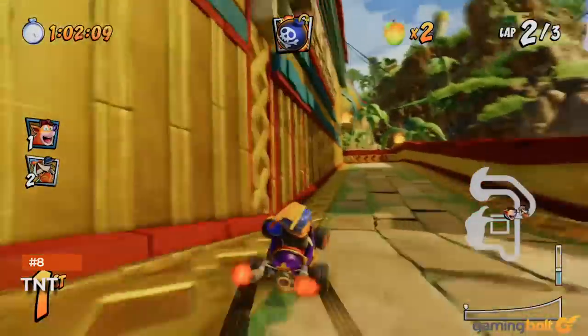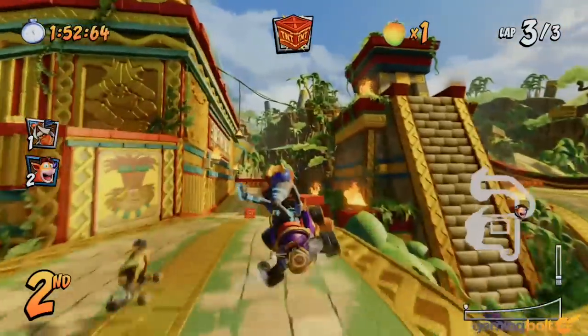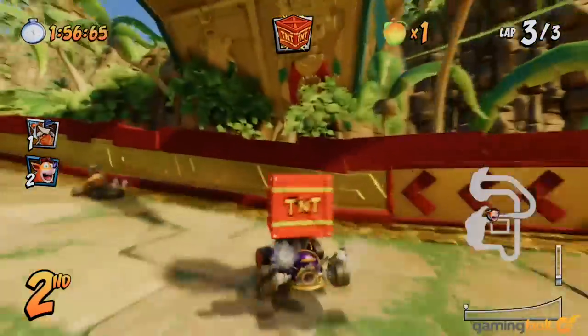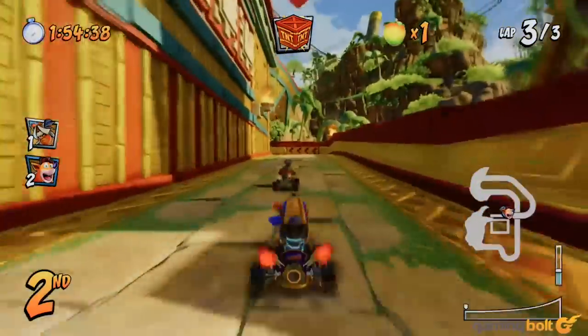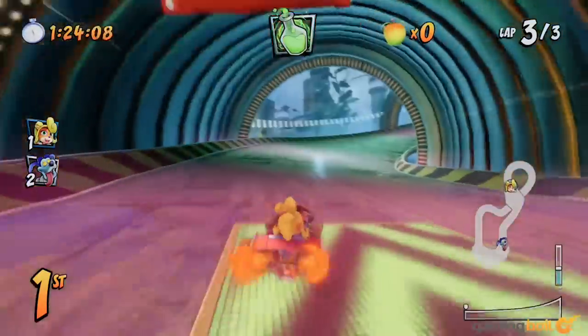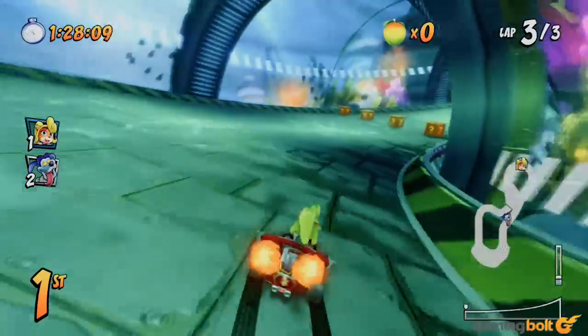Speaking of TNT, you might be wondering why the box sticks to your head for a few seconds before exploding. Well, those couple of seconds are actually a window for you to get the crate off of your head. As soon as you hit a TNT crate, start hopping and keep hopping. If you hop enough times in that window, you'll successfully get the box off your head and avoid a deadly explosion.